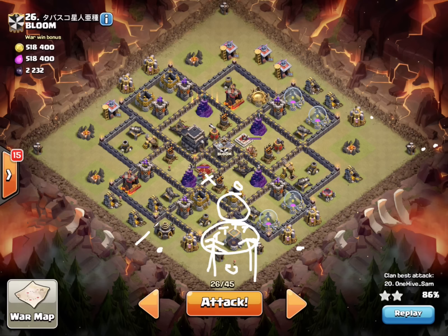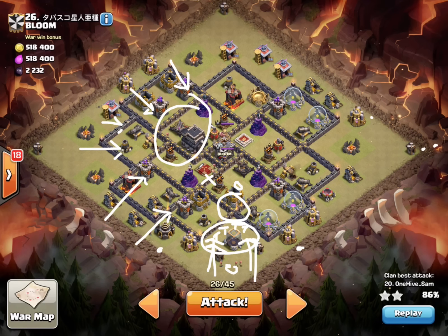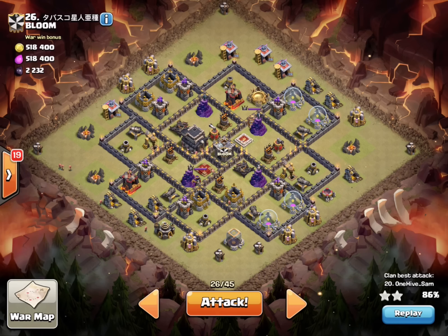Then I'm just going to come in with my hawks and surgically work this base. There are a lot of defenses on the outside I can target. I'll keep reinforcing — I have two more heals, probably drop one right there and save one for over here as I continue around the base and the hawks work their way through. Hopefully that'll do it and get the three star. Wish me luck!